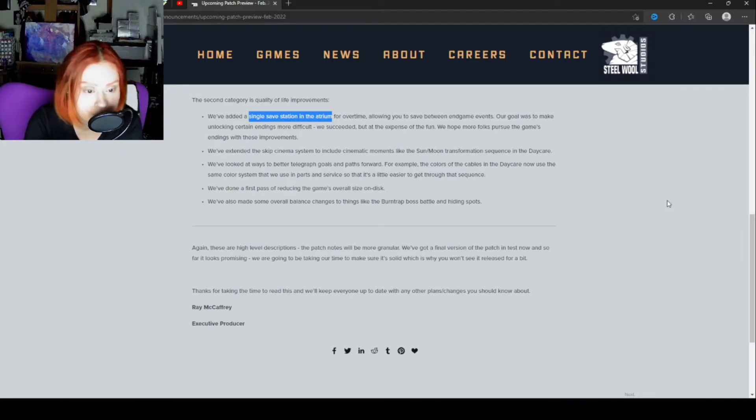That's awesome — the single save station in the atrium is going to make so many people happy because I know a lot of people were turned off by how difficult it was to achieve any of the endings. Personally, I kind of liked how it was a challenge — just like the previous Five Nights at Freddy's games, Night 6 or Custom Night was not easy by any means. But I can definitely deal with a save station in the atrium — I can get to that, save any point I need to, and be done.